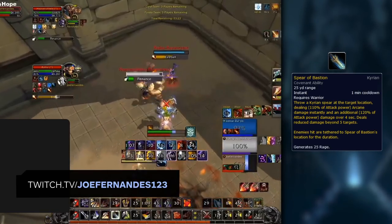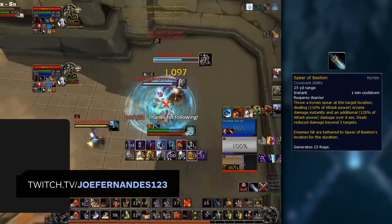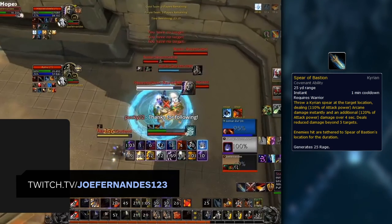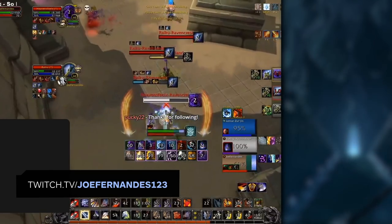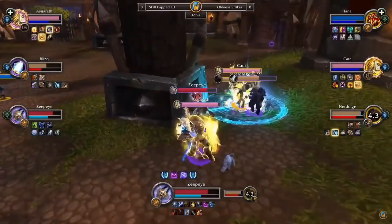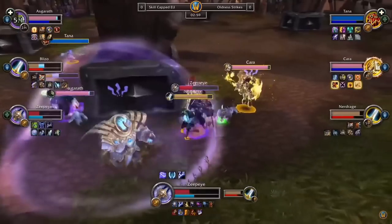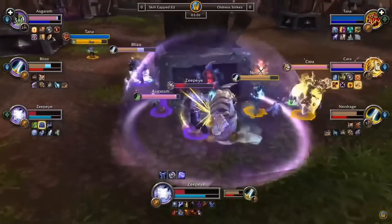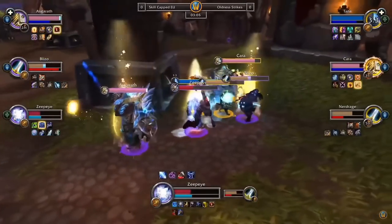Outside of buff synergy, Spear of Bastion has good interactions with other classes. It allows you and your partners to connect on a target that likely can't kite out of line of sight or out of melee range. This makes it nice for casters to avoid line issues, and easier for warrior melee cleaves to connect big damage on your target, netting kills or forcing big defensive CDs. This makes it an important offensive cooldown in most melee cleave compositions.